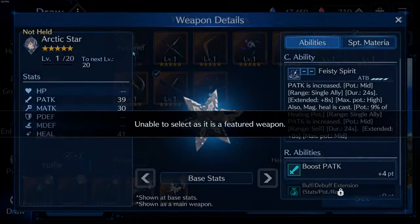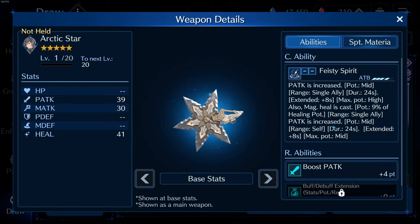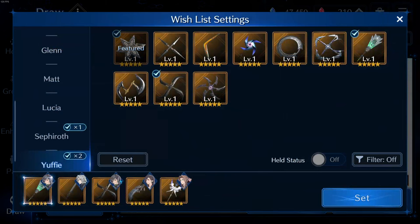So obviously her weapon has P-attack increased to mid, and you buff another character as well. If you get to OB6, you buff yourself to high, you get the P-attack and the debuff duration. Once you apply this buff with the costume on, it's going to last for a really long time, which is great.